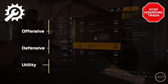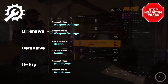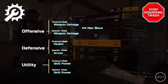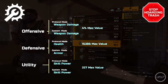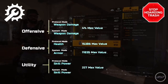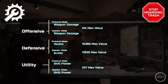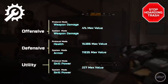Let's forget about the random attributes for a minute and focus on the fixed ones. Offensive mods have weapon damage, utility mods have skill power, defensive mods have either health or armor. Weapon damage maxes out at 4%, skill power at 227%, health at 15.3k, and armor at 11.8k. When you look at it this way, it's very simplistic. So: any mod that is not near max value on its fixed attribute, or does not have at least one decent random attribute, is trash.